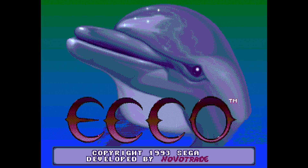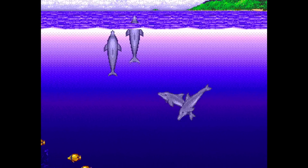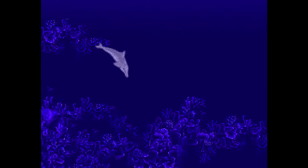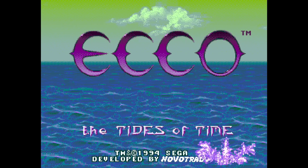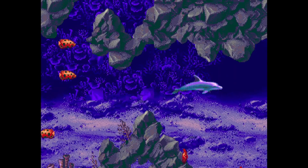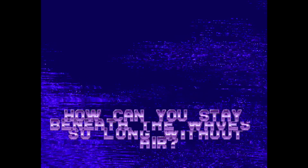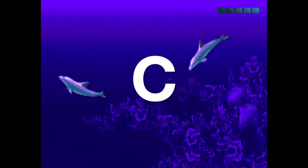Starting with the Sega CD games, we have the Sega CD version of Echo the Dolphin. I've played both versions briefly and can't tell a difference outside of maybe sound. Same goes for Echo: Tides of Time — basically Echo 2, more of the same swimming around as a dolphin with echolocation. I'll give them both a C, right down the middle.